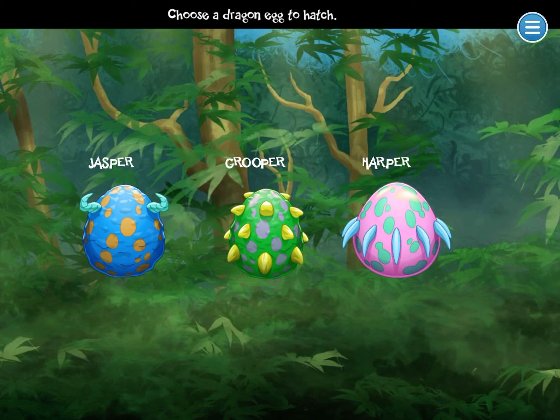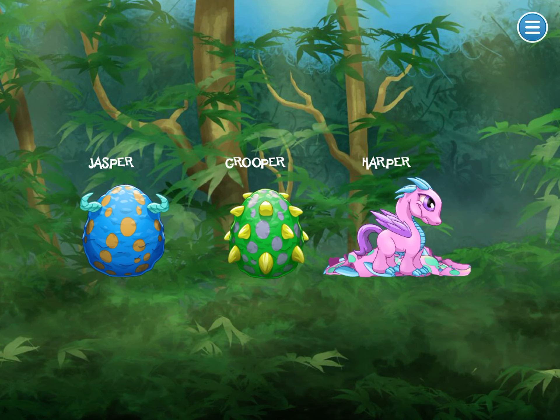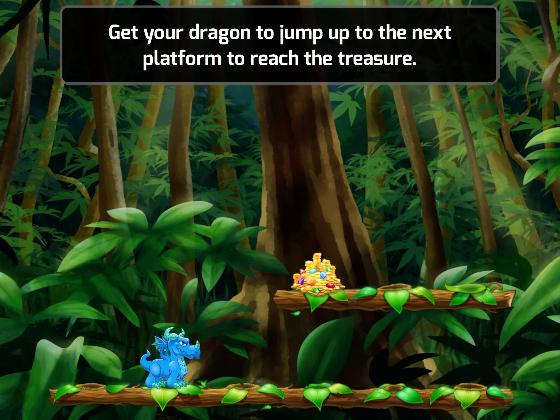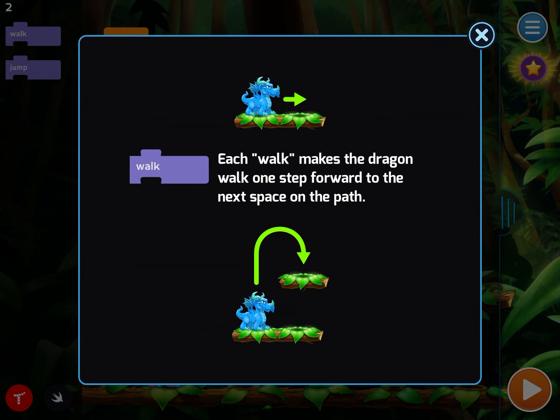Dragon egg to hatch. Get your dragon to jump up to the next platform to reach the treasure. Each walk makes the dragon walk one step forward to the next space on the path. Each jump makes the dragon jump up to the next platform.